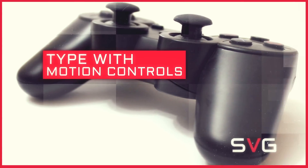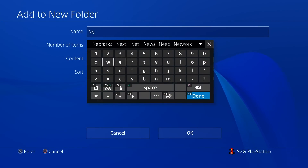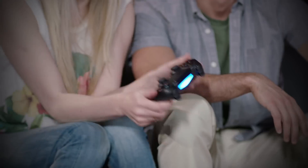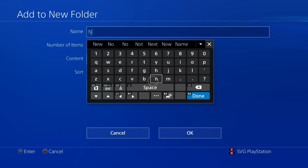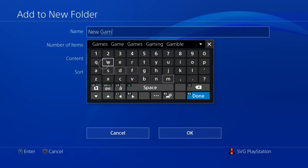Good news for those who've grown fed up with the PS4's excruciatingly slow traditional text input: you can use the DualShock 4's motion controls to navigate the PlayStation 4's on-screen keyboard. While it can take a little while to get used to, once you've got the hang of inputting text by tilting the DualShock 4, you'll never go back.